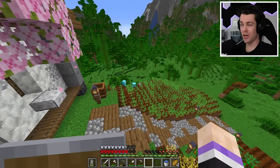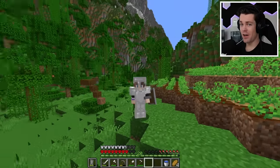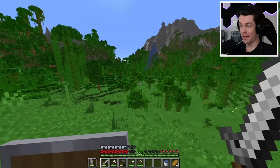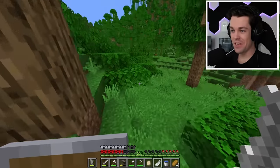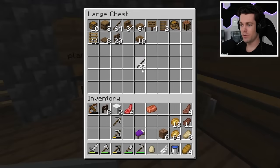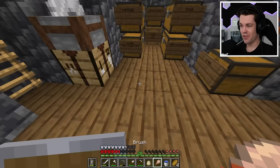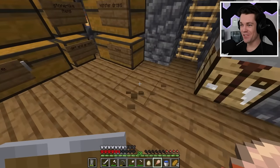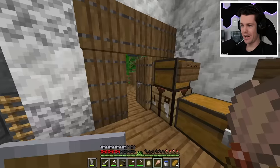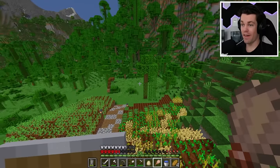Trail ruins are new structures that generate underground, and you have to use a brush to uncover them. First I'm going to have to craft up a brush. To do that, you need a feather — and since I'm not killing any chickens in this world, I have to get creative. We are in a jungle biome though, so... we got our feather from a parrot. That was so evil, but at least it wasn't a chicken. So now that I have this feather, I just need one piece of copper and a stick, and then I think you craft it up like this. Look at that — it's a brush! This is cool — it's like I'm cleaning my house.